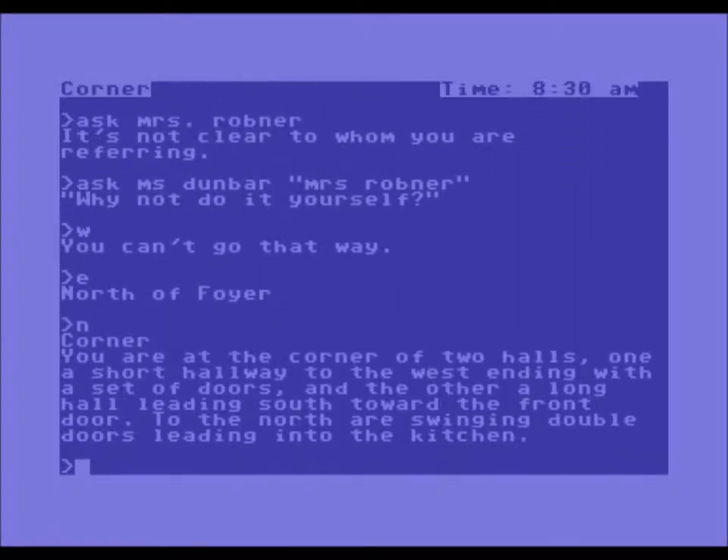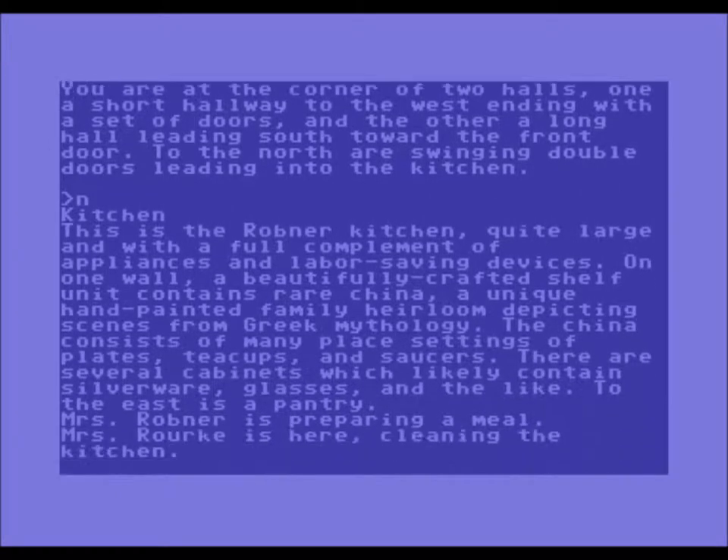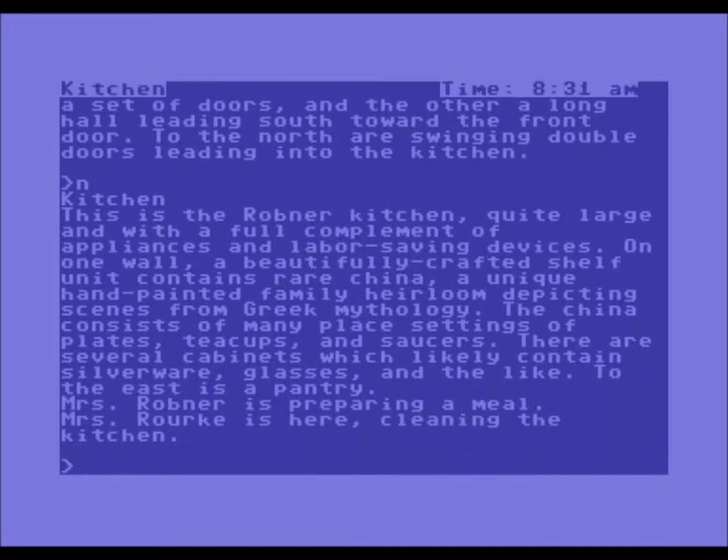Let's go north of the foyer. You are at the corner of two halls — one a short hallway to the west ending with a set of doors, and the other a long hall leading south toward the front door. To the north are swinging double doors leading into the kitchen — that's where we're going. This is the Robner kitchen, quite large and with a full complement of appliances and labor saving devices. On one wall a beautifully crafted shelf unit contains rare china. Mrs. Robner is preparing a meal. Mrs. Rourke is here cleaning the kitchen. Let's go to the pantry.